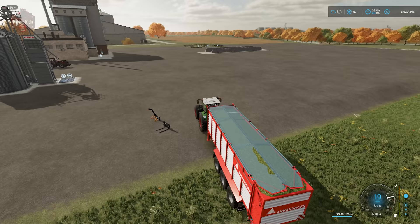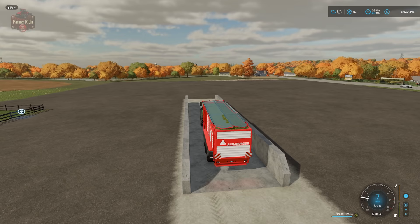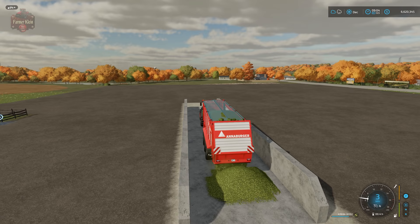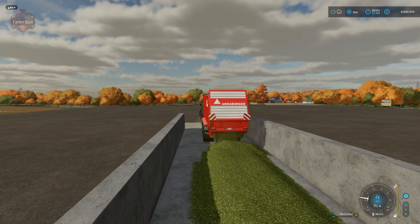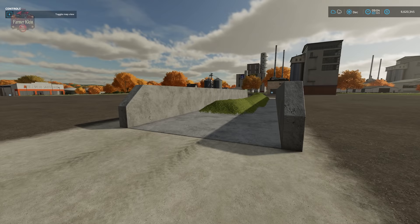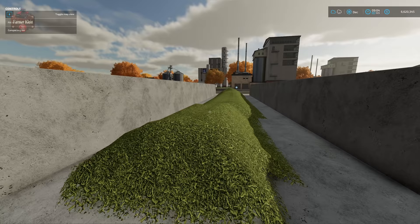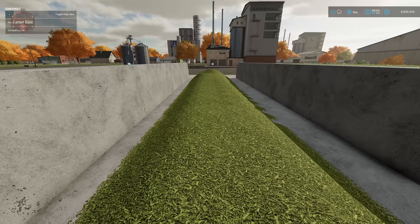Over here across from the shop, I have placed the small pull-through silage bunker. We're going to pull in here and use Ctrl+I to force unload — you have to Ctrl+I to unload chaff in a silage bunker. We're going to slowly drive through the bunker to get a nice even layer of chaff. We have 55,000 liters and it's 1% compacted. We're going to need to compact this to 100%, then cover it with a blanket, and it will cook until it converts to silage.